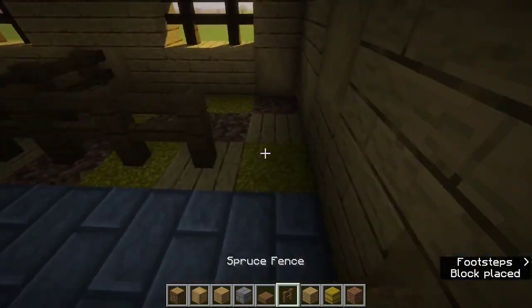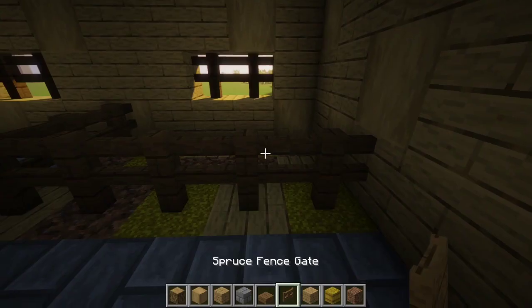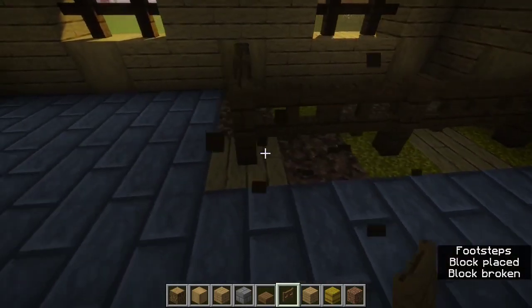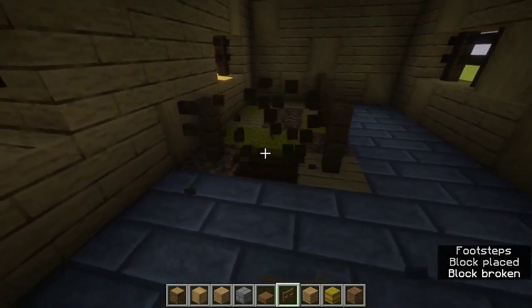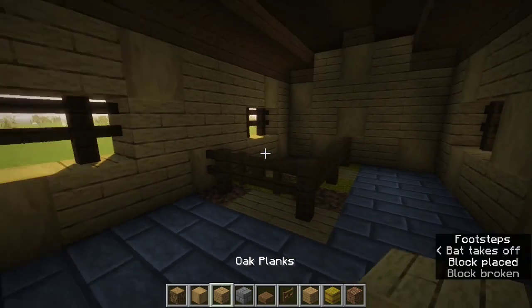Next, place spruce fences all along that area. Get some spruce fence gates, and in between every other fence place a spruce fence gate — it makes a really cool pattern.